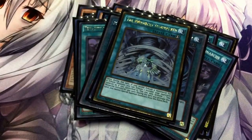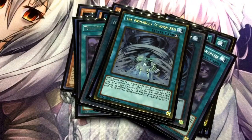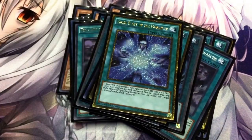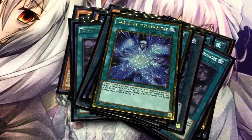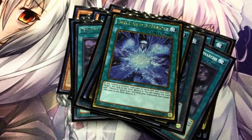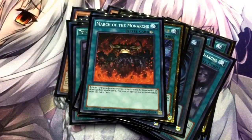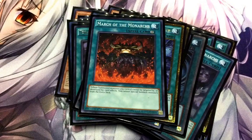I'm running one Stormforth, which lets me tribute my opponent's monster — pretty self-explanatory. One Frost Blast: if I have a Monarch on my side of the field, I can pop a set Spell or Trap, and once it's in the grave, I can banish another Monarch Spell or Trap card to destroy another set card on the field — so it's basically like a Twin Twisters. Running one March of the Monarchs, which basically states my Monarchs can't be targeted or destroyed by card effects.